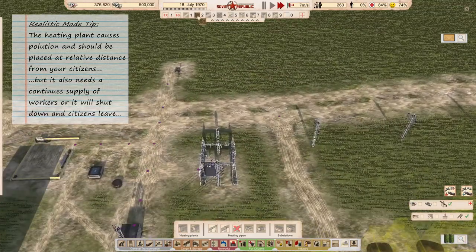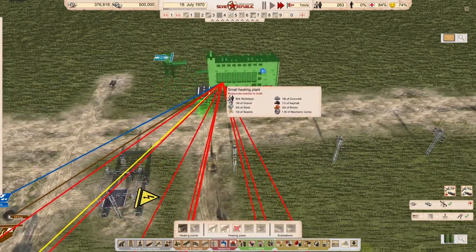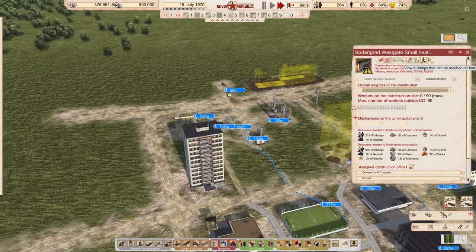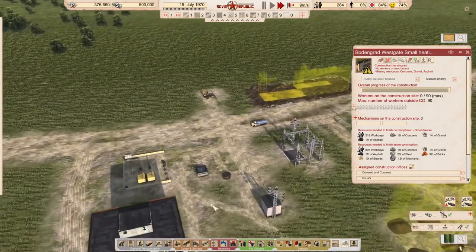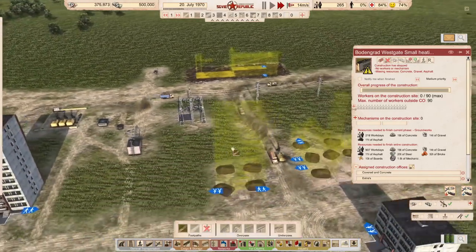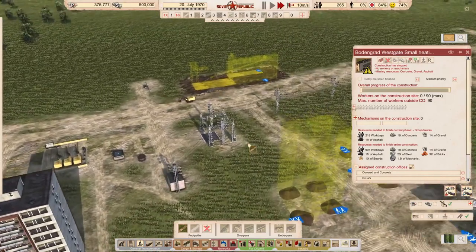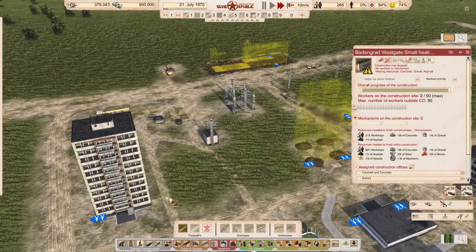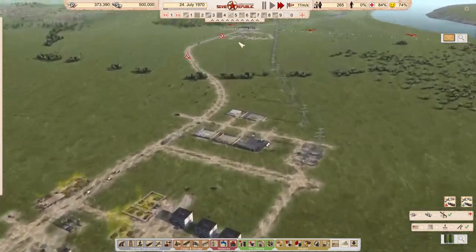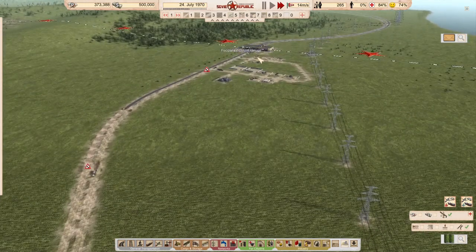Most of the time the heating plant is placed far away from the city center, but I will place it quite close to my citizens. That will cause a pollution penalty — I am aware of that — but it also means I can heat up their buildings by direct accessibility, so I do not need to build a substation or pipes at the beginning. There is also another benefit: it will have a steady supply of workers, whereas if I placed it far away I would need to transport workers there, which might cause interruptions in the heating.